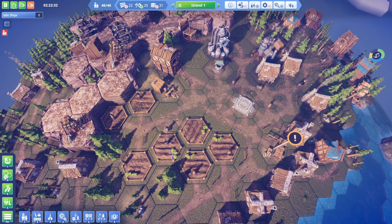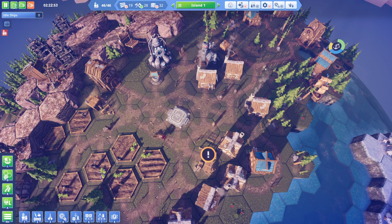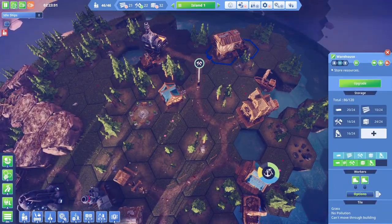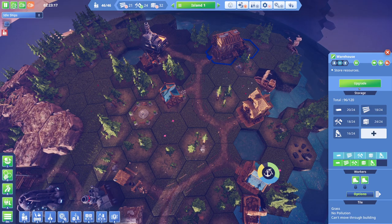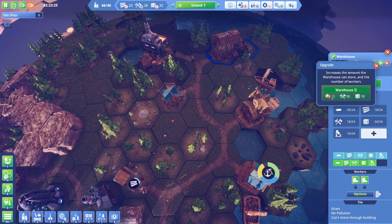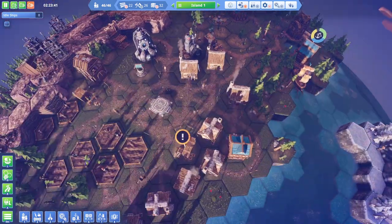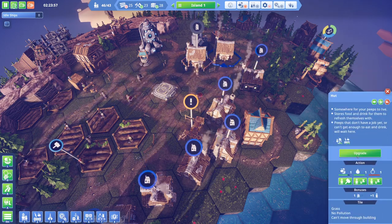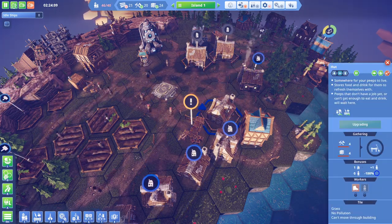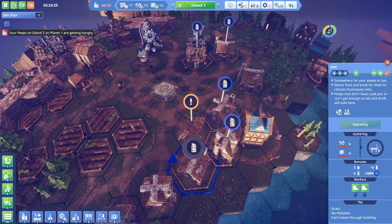We're gonna be able to stockpile a huge amount of food now that we've got that warehouse up and running. I'm also reasonably happy with this warehouse as it stands. I would love to get a level 2 warehouse, but we need glass to get that. Level 2 stuff, just in general, is somewhat needed in a great number of places. I'm gonna take this opportunity to upgrade a couple of huts while we wait for the colony ship.